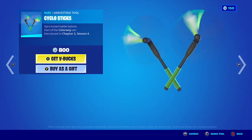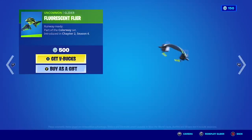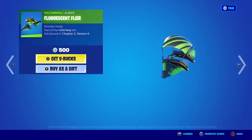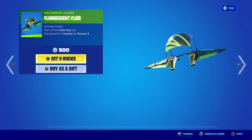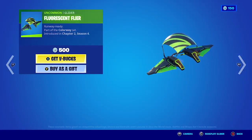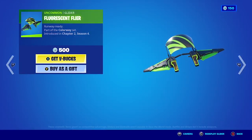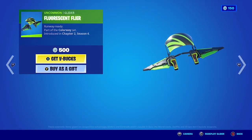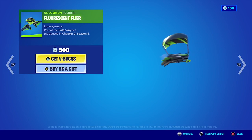We have the Cyclo Sticks harvesting tool, which is sold separately as well, and then we have this glider. If you like the glider you don't necessarily have to have the skin — you can just buy the glider and combine it with another skin you have with similar colors.